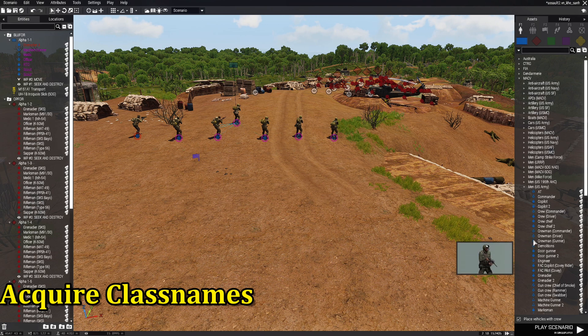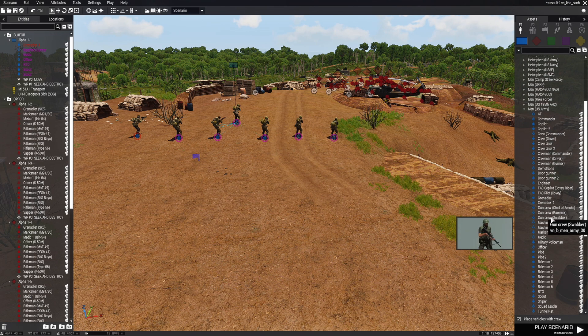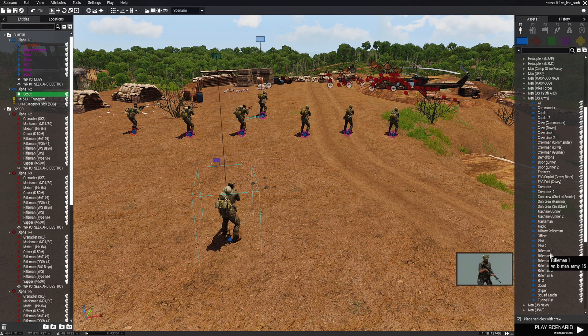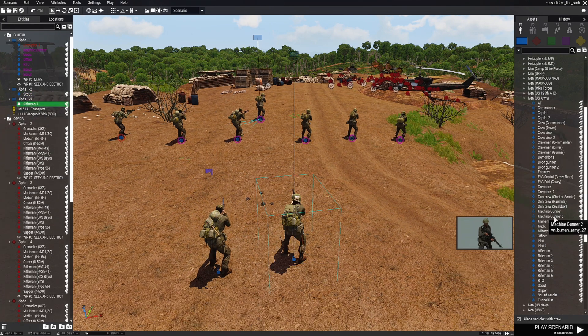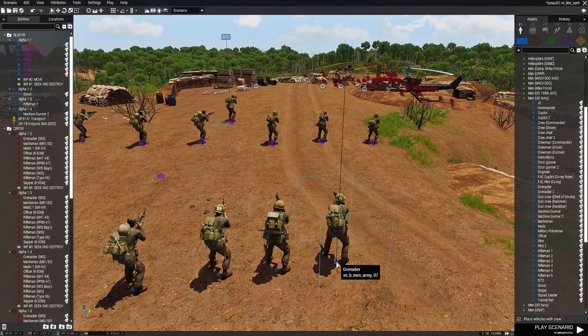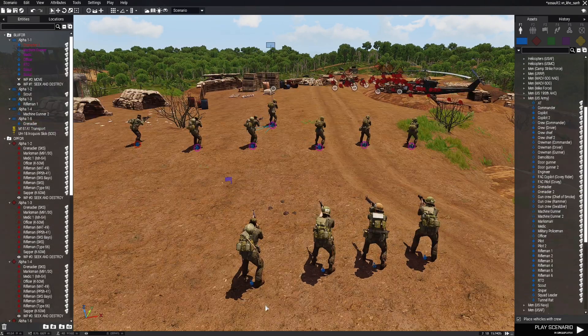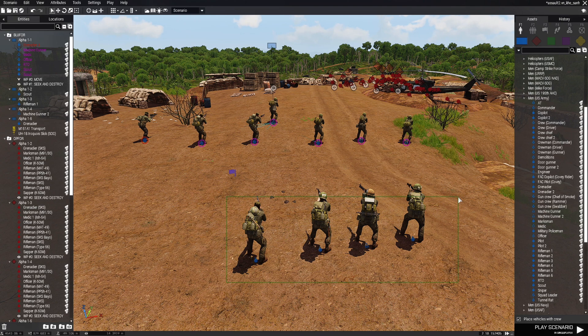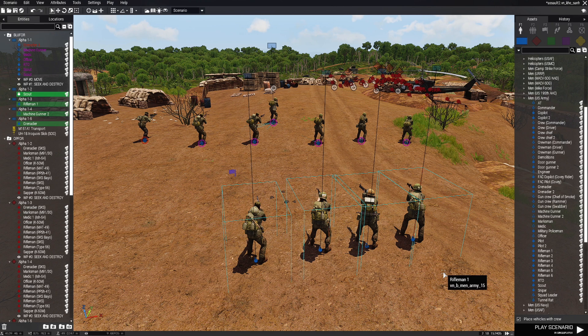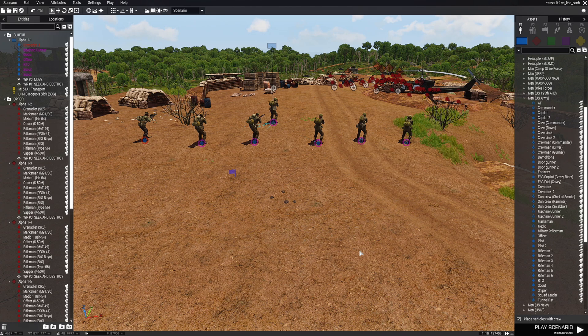We're going to go back in the mission and place some units we want to spawn as reinforcements, then add them to the script. We'll start with a scout, then choose a rifleman, a machine gunner, and then a grenadier. Alright, so we have four units. Once you have your units placed, draw a box around them so they're all highlighted. Then right-click one of them and go down to where it says log, then go to 'log classes to clipboard' and click on that. Once you click it and the menu disappears, the class names have been logged. Delete those units and let's go back into the script and add the class names.